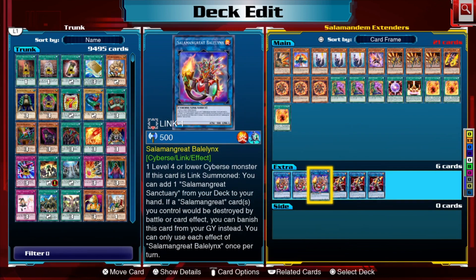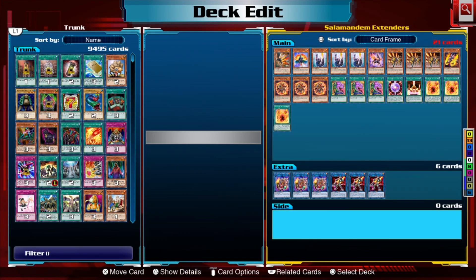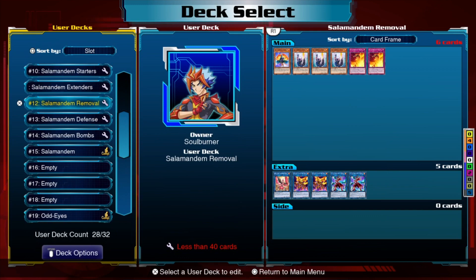Balelynx Express is an extender as well, because even though it's a starter to get cards into the graveyard, it's also your main way to search out your field spell, Salamangreat Sanctuary. And then Sunlight Wolf is an insane extender — its normal effect is that if a monster is summoned to a zone it points to, it can get any FIRE monster back from your graveyard and add it to your hand. If this card was reincarnation summoned, you can also add one Salamangreat spell or trap from your graveyard to your hand.